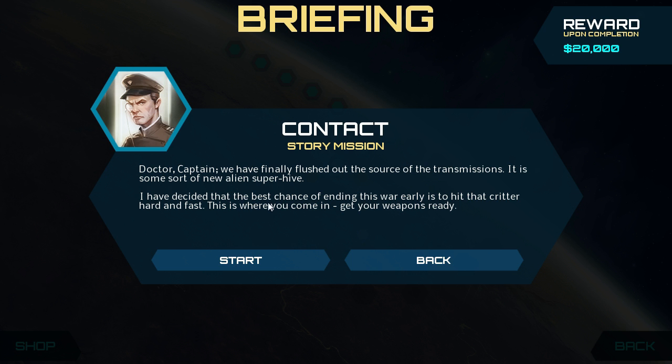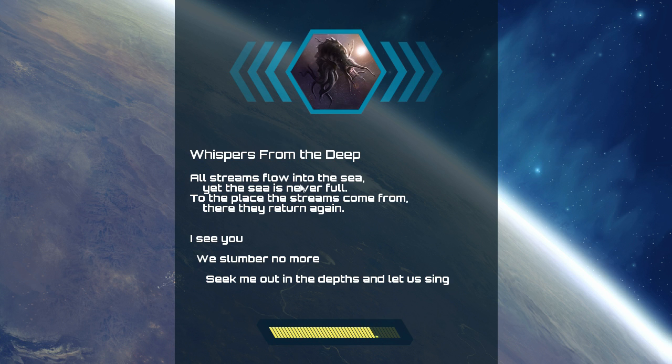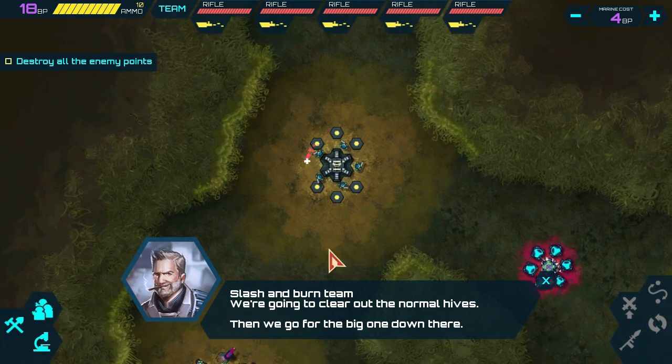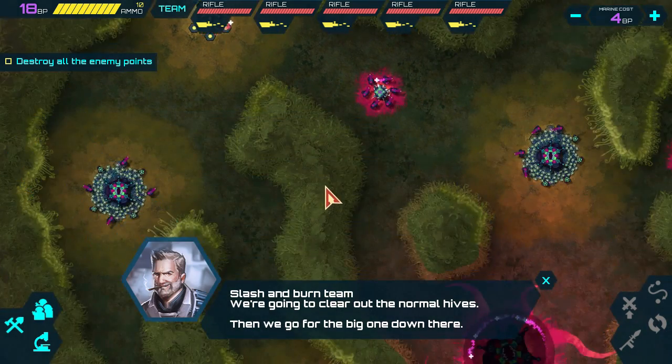Source of the transmissions — alien super hive. Hit the critter hard and fast. There's also a poem: 'We slumber no more, seek me out in the depths and let us sing.' Sounds like a plan. Slash and burn team — we're going to clear out the normal hives, then go for the big one.